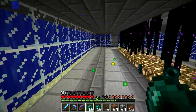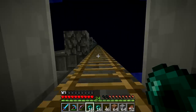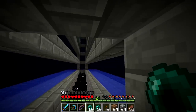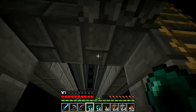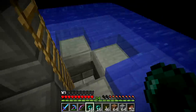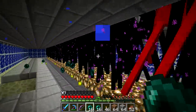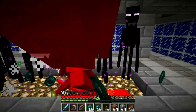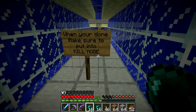They can't get you because this is only 2 blocks high and endermen are 3 blocks tall. Up there is where they spawn - they spawn on a pressure plate, which turns on a piston exactly right beside it, which pushes them, and then they fall. When you go to leave, you just put it down so that any new endermen that show up, they will die when they hit the floor. And it's ready for the next person. There's a sign reminding you: when you're done, make sure to put into kill mode.